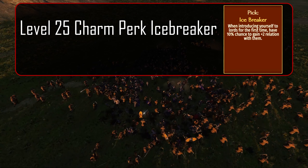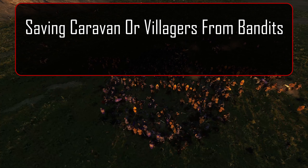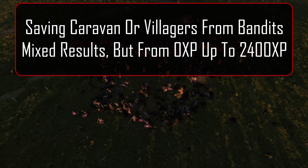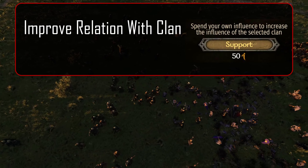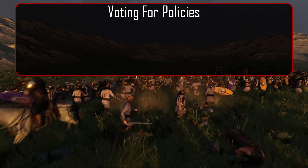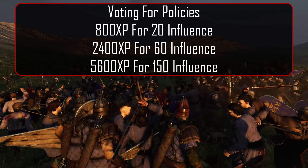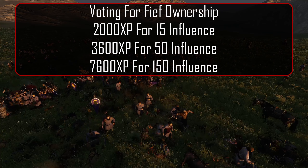The level 25 charm perk Icebreaker gives 40 XP when the event triggers. Saving a caravan or villagers from bandits gives mixed results, anywhere from 0 XP up to 2,400. Crafting orders at the smithy give 40 XP. Improving relationships with clans on the kingdom tab gives 400 XP for 50 influence. Voting on policies brought up by other nobles grants anywhere from 800 to 5,600 XP. Voting for fiefs grants anywhere from 2,000 to 7,600 XP.